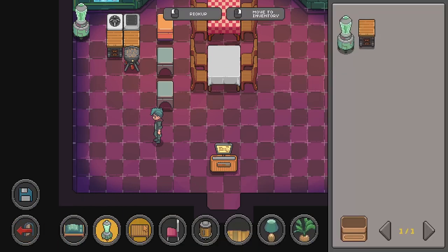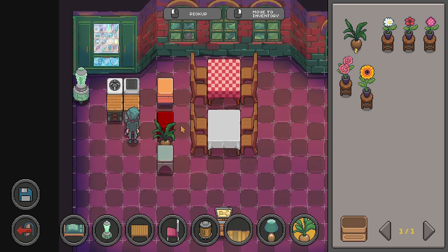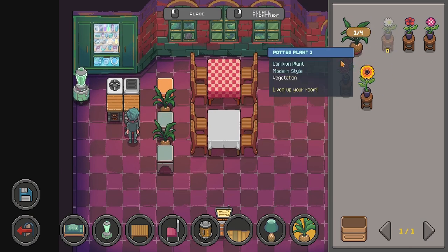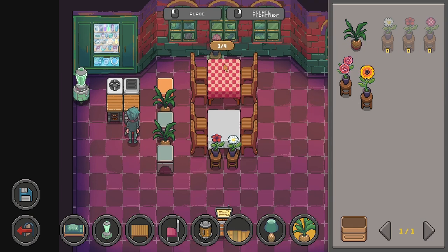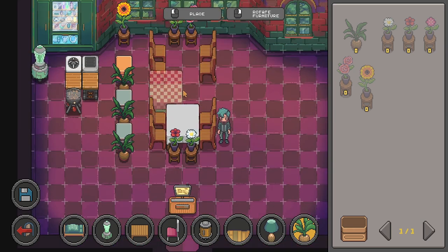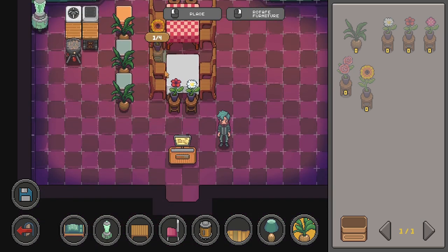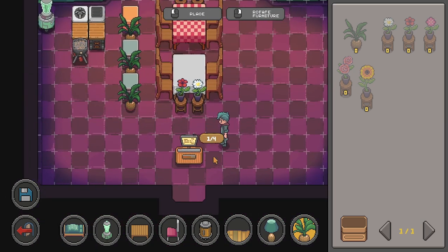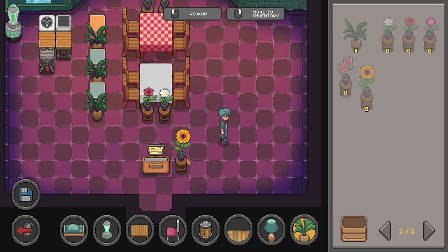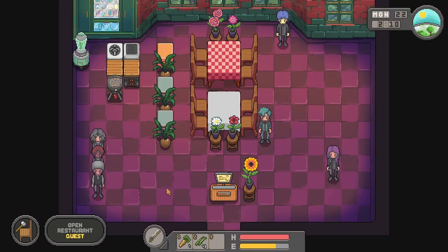Just need to do one final touch — let's put the decorations here. Looking good. This is so exciting, right? So pretty. Let's move this here a bit — I want to make sure we have space. We'll put it here. That looks so pretty! That is so cool. Look at that, you guys — so pretty, right? I'm so proud of myself. I think we're ready to open the restaurant. Let's do it! Why not?